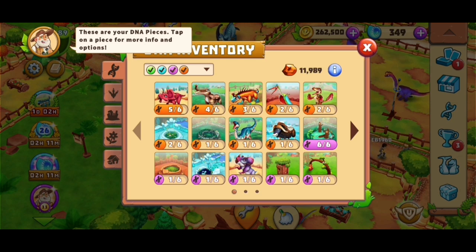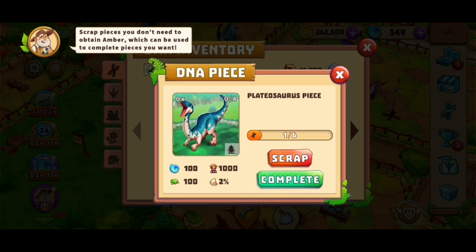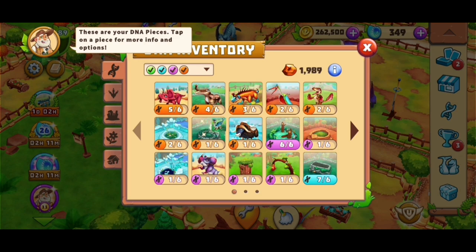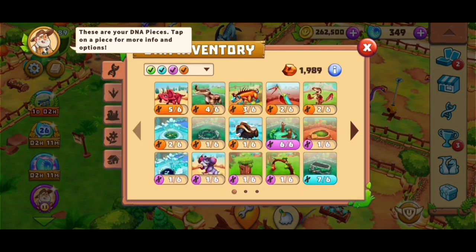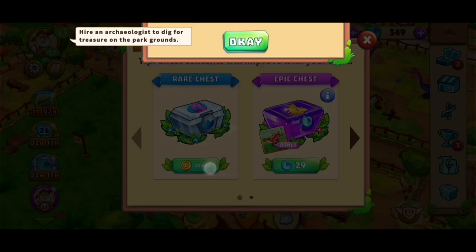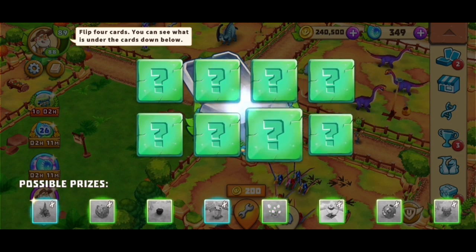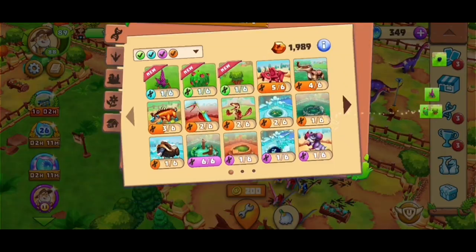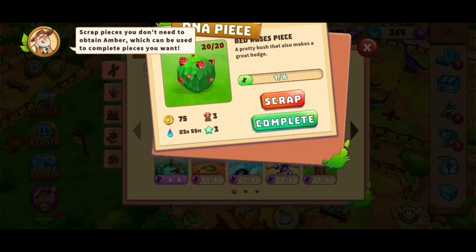We are getting closer to having our second triceratops so we can actually breed it, which is nice — not necessary but nice. This one we will complete. We got five pieces already from the triceratops, which is really nice. I'm sure I will just finish the plateau service now — I already decided on that. I think for this one I'll need just a little bit more, like 20 more. Maybe I'll buy one box and then I can finish this one as well. Probably not enough — oh wait, 25, that was enough!